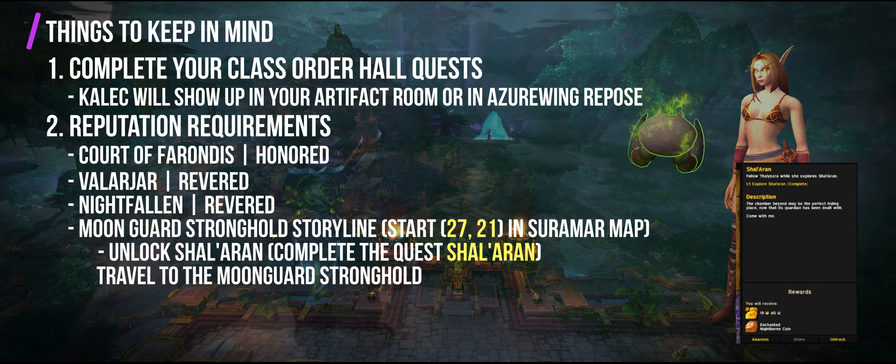Third, all Mythic Dungeons will require full completion, with the exception of the optional boss in Darkheart Thicket. Fourth, all raid runs will have to at least be on normal difficulty. Fifth, 30 Blood of Sargeras is needed. If you need to farm these, there are multiple sources — some from Gathering Professions, Dungeons, and you can also buy them from your Order Hall Quartermaster in exchange for Order Resources, although the exchange is pretty hefty. And sixth, you will need your original Artifact Weapons for the last quest.